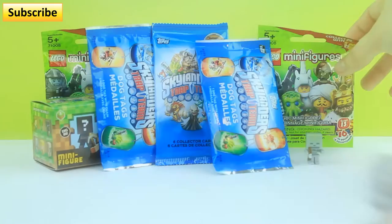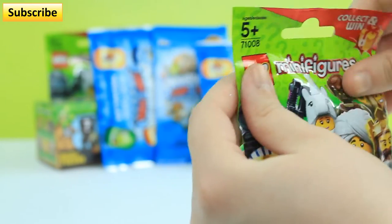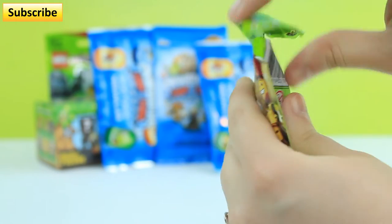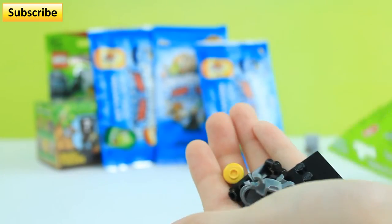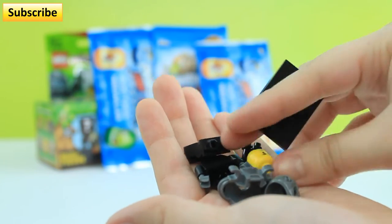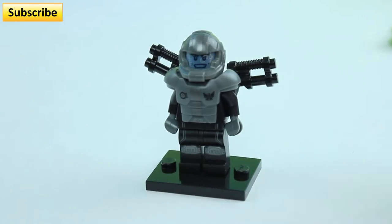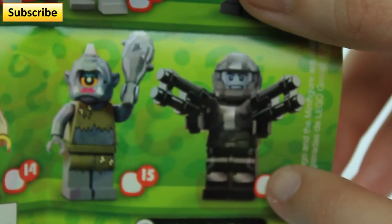Okay, next toy. I'm going to open up this Lego mini figure that was kind of falling down. So this doesn't have a tear strip, so I have my handy scissors. These are all the pieces we got, and I think I've gotten this one before. But let's put them together. Here's our little guy, and yes, I think we did get him before. He's the guy that kind of reminds me of Master Chief, and he's number 16.